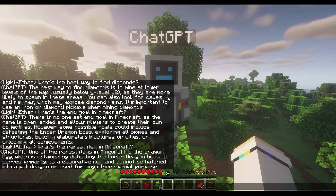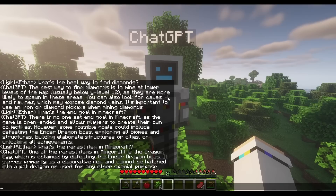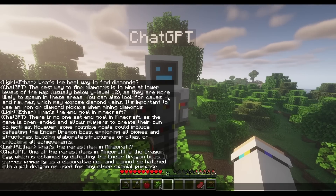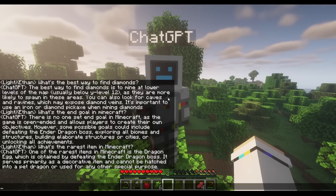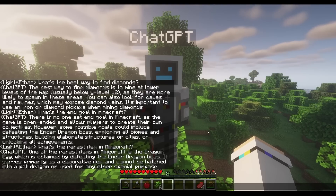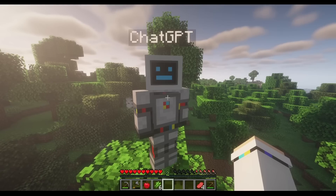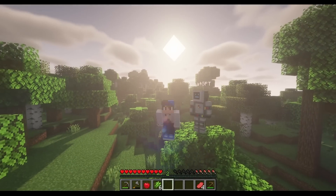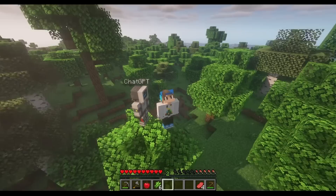Final trivia question: what's the worst item in Minecraft? The AI says the dragon egg, obtained by defeating the Ender Dragon, serves primarily as a decorative item and cannot be hatched into a pet dragon or used for any other special purposes. It's surprising it mentions that it can't be hatched into a pet dragon, as that's a common misconception. Hope you enjoyed the video — leave a like and subscribe!